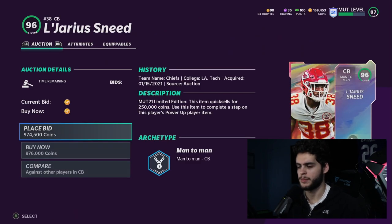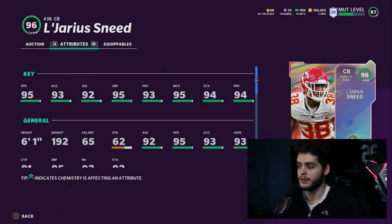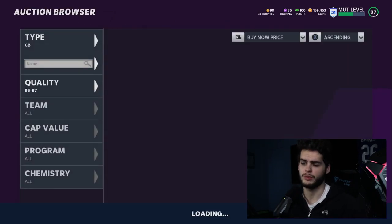Legerrius Sneed is my second pick — he's insane. You're getting a 96 speed corner with 99 press, 99 zone, and 99 man coverage. Not many corners get all three at 99. Play recognition goes up by five and he's 6'1". He's like a lighter version of Deion Sanders athletically, but he will get the straight-line speed, straight-line coverage, and crazy coverage stats. You can press anyone with him.